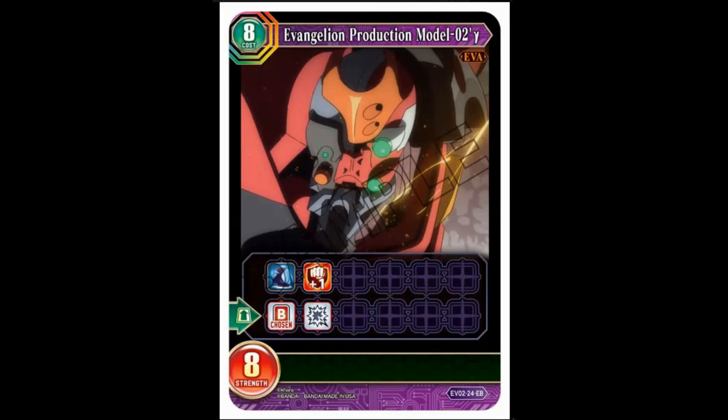One more — I keep forgetting these decks are 24 cards. Eight cost, eight strength, Evangelion Production Model Unit Two — I think that's theta, it's Greek. Fast, double breaker. When it comes out, choose a battler and kill it. Simple card, simple application, works wonders. There are probably better things to use before this, but for a straightforward kill-something effect — probably costing you two cards, maybe lower with other things — that's pretty good.